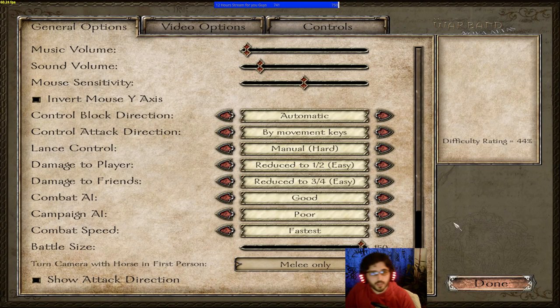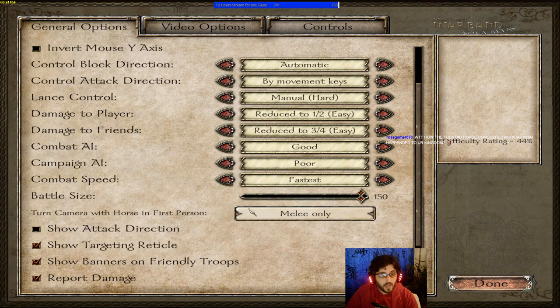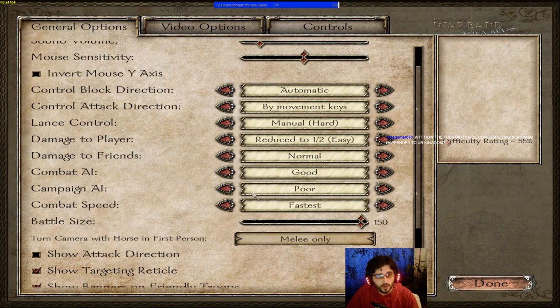For difficulty, I like to play at a sweet spot — neither too hard nor too easy. Combat size on max, combat speed on fastest, and campaign AI on poor.